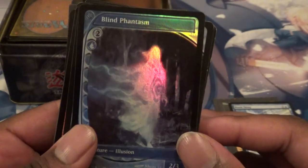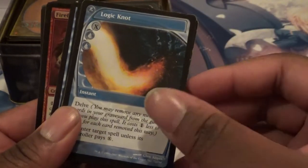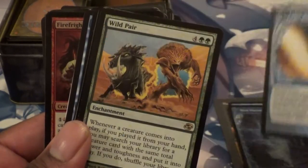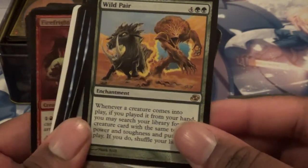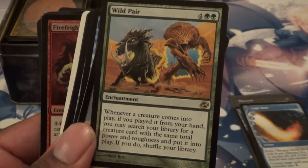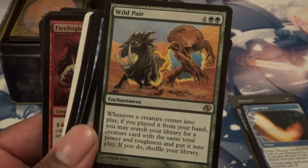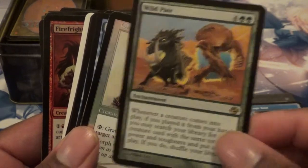That's a nice foil Blind Phantasm. Some of these cards are beat up a lot. There's a Logic Knot. Oh, there's a rare here — you got a Wild Pair. That's kind of nice. I mean, you cast a creature, get another creature with the same power and toughness and put it into play. It'd be great in my elf deck.